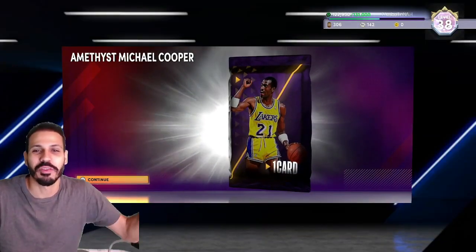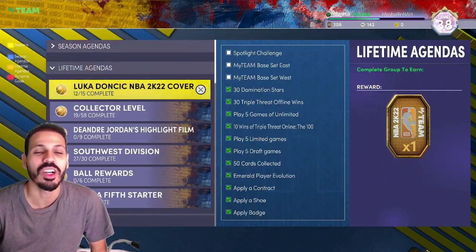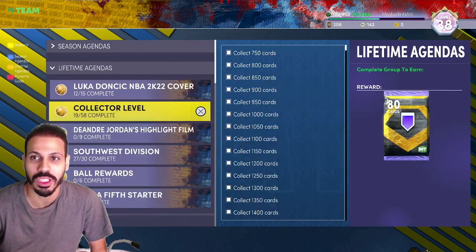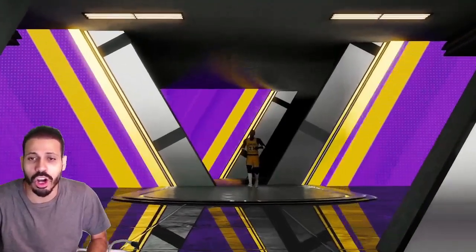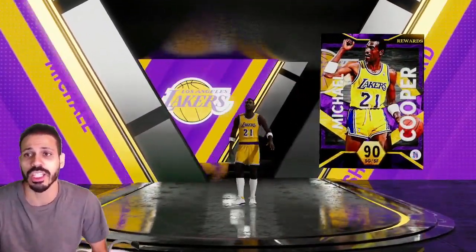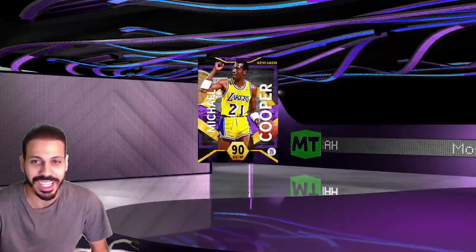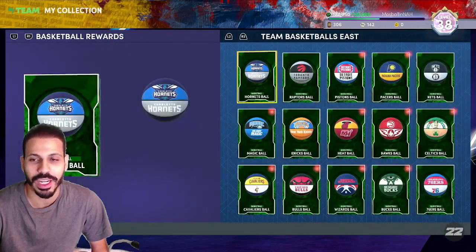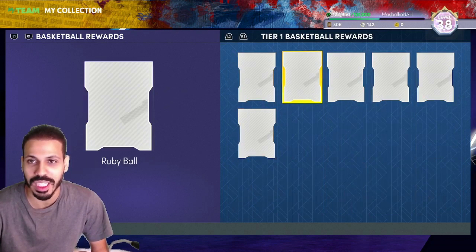After opening up some of that stuff, we got Amethyst Michael Cooper — man, collector level going crazy. This is the best part about this year — something different, we're able to keep our cards and make progress. Shooting guard from the Los Angeles Lakers, lockdown defender Michael Cooper — heard his defense is crazy, can't wait to see for myself. And here's the important thing — we're gonna lock in right here for Richie. Let's go, Diamond Richie!